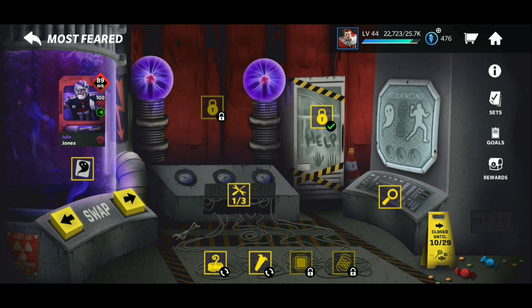You want to grind the live events to your best ability — just keep grinding because you need a lot of ectoplasm. By getting multiple ectoplasm from other players — like if you go to the swap item on the bottom it should switch to Jadeveon Clowney and the other people in this promo — the four other 89 overall masters. You can get their ectoplasm to trade in for 78 overalls.